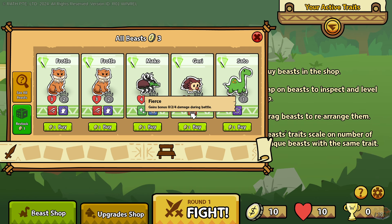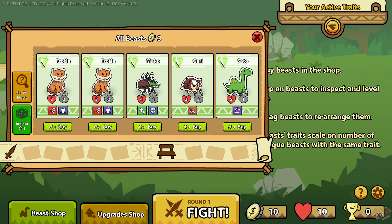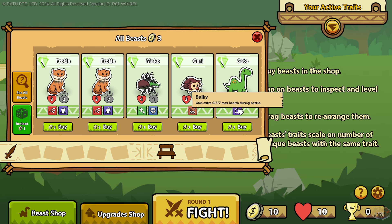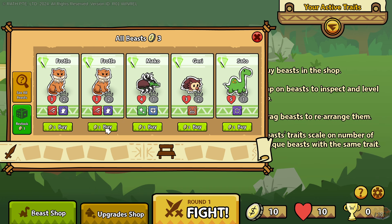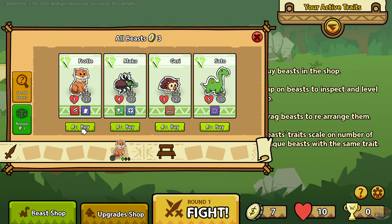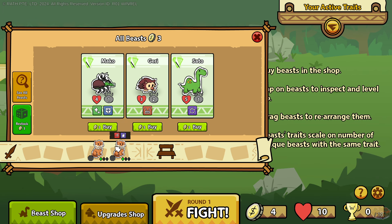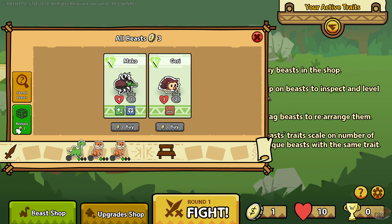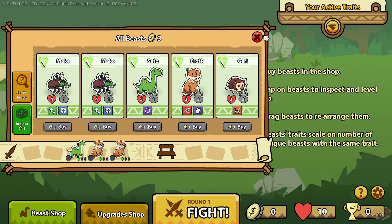Heals adjacent. Gains bonus zero, two damage to your fight. Gain an extra zero, three, seven max health. I'll buy you. I'll buy you. I'm going to buy you. And then I'm going to restock - got another one right there.